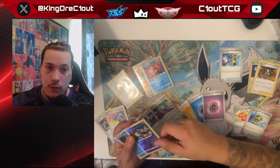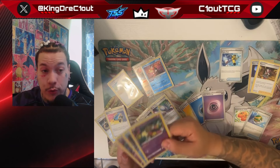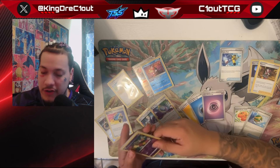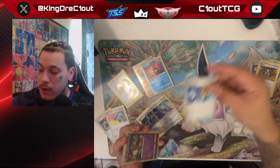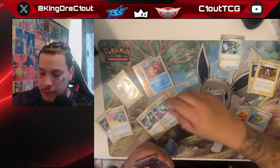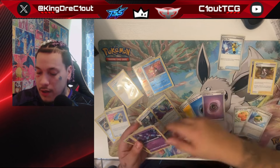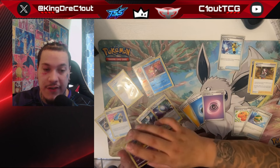This deck really runs off of our Comfey. While it's in the active spot, you look at the top two cards of your deck, keep one and add it to your hand, and put the other into the Lost Zone. The Lost Zone is very different from our discard — we do have cards that recover things from our discard, like Super Rod to get back our energy or Pokemon, and Palpad which lets us recover supporter cards.